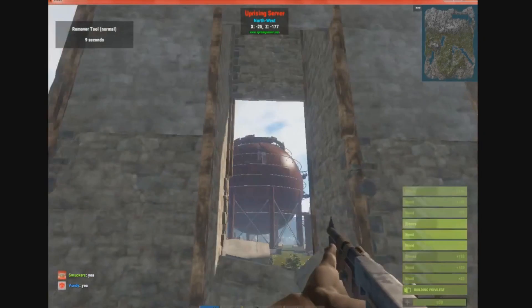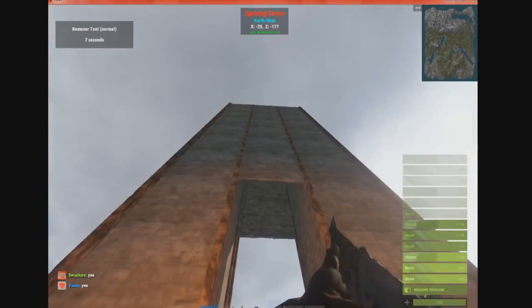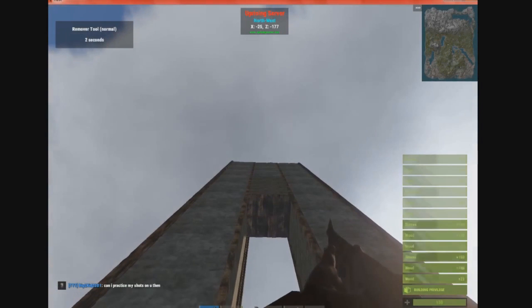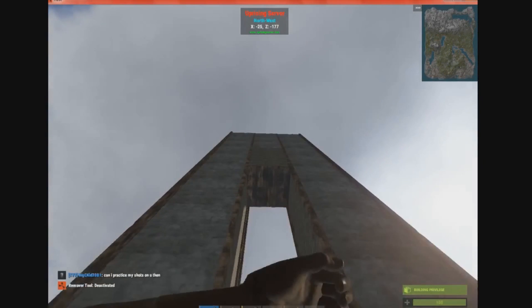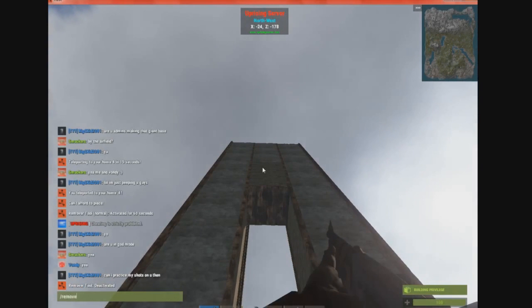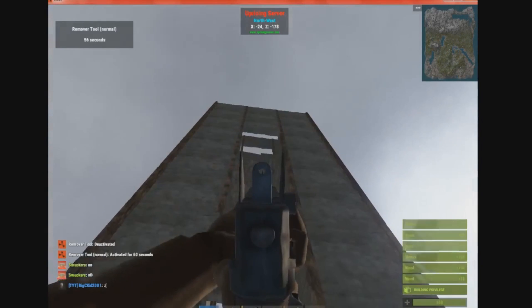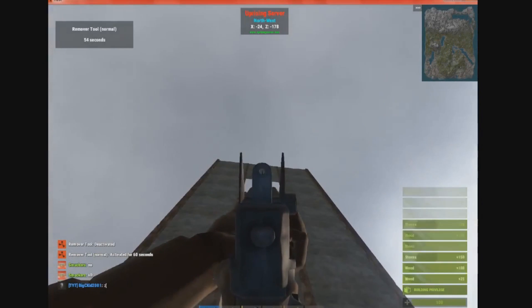It also works with guns, as you can see. Now, I'm playing on the Uprising server. I'm near the dome, obviously, so I'm pretty sure this is going to attract some attention. But it allows me to do this quickly because I am the only one with a tool cupboard in the area, so it allows me to take these out even out of range.